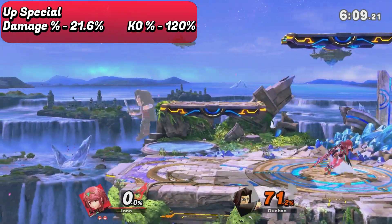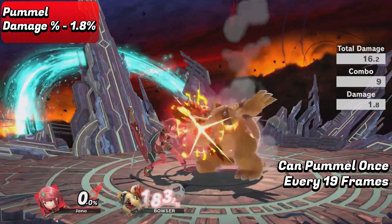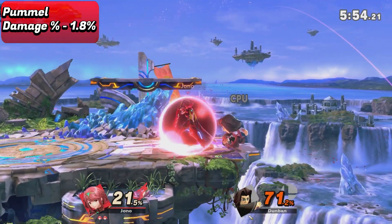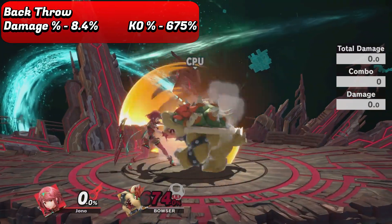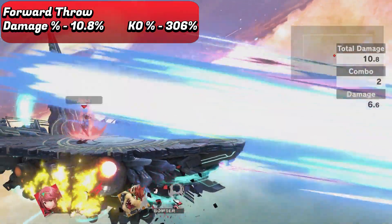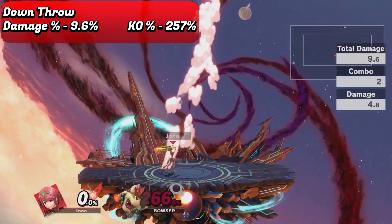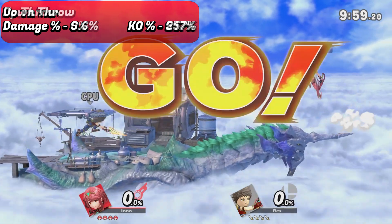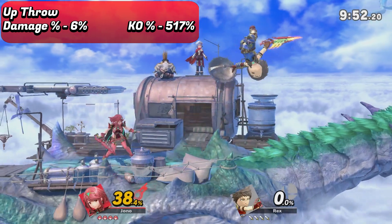Her final moves are her grabs and throws. The pummel deals 1.8% damage and can be used pretty quickly, so it's pretty effective for racking up damage. All of her throws however are pretty weak — back throw from my tests wouldn't kill Bowser until 675%. They're all pretty good for combos though. Forward throw especially is pretty good at low percents to lead into a forward air to create space. Down throw is the strongest out of all of them and should only really be used at very low percents or for mix-ups at higher percents. At mid to high percents, I recommend up throw and stringing it into up air strings to add on real damage, and if you can finish off with Prominence Revolt at the end, even better.